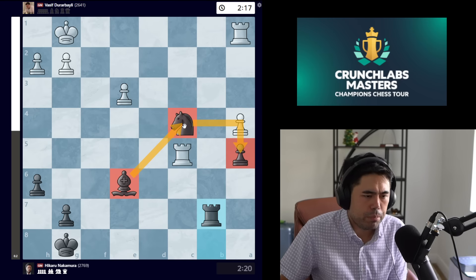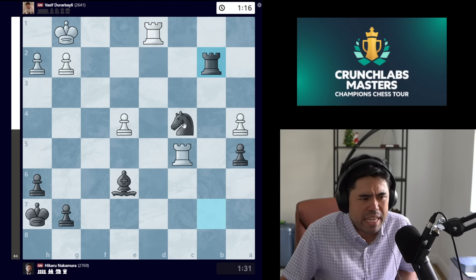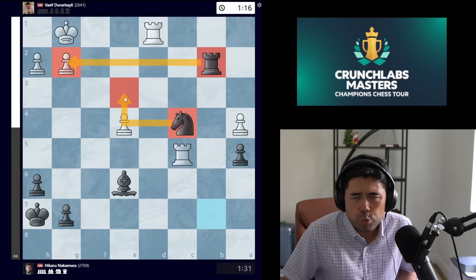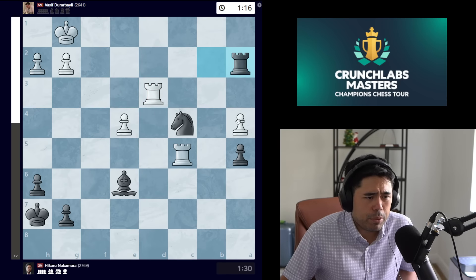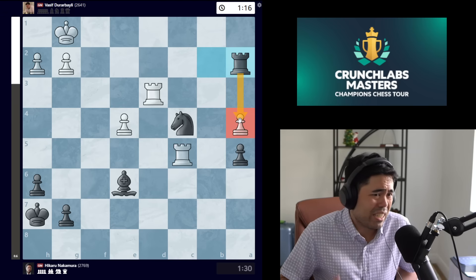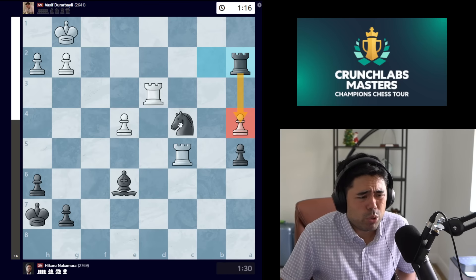Vasif goes e4. I play king h7. We get rook d1 and now I play rook b2, trying to go after the pawn on g2 with knight e3 or go rook a2 to win the pawn on a4. We get rook d3 and here I play rook a2 trying to win the pawn. If Vasif blunders with rook c6, at this point it's pretty much over — I play something like rook c7 with the idea that after takes he has rook g3, but I can just check forever.